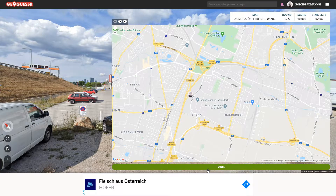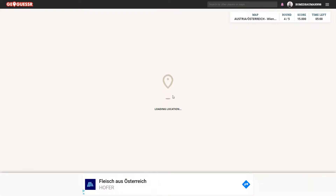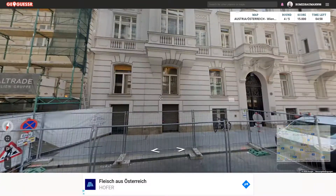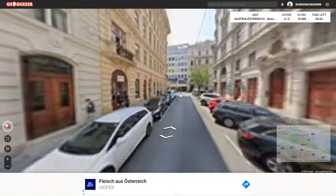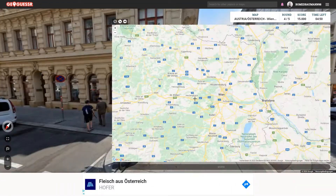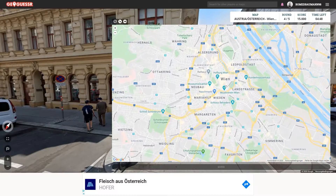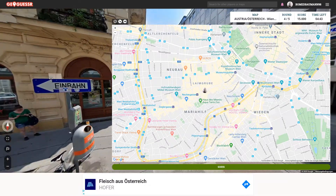I'd really like to get a central location in Vienna now because we've seen the southern part of it and the north-eastern part of it. A central location would be great. That's at least more of a central location than the other three we've had so far. Which district are we in? Fourth district. So if that's one, this is two, three, four — somewhere around here probably.